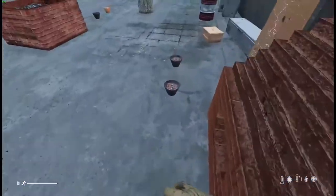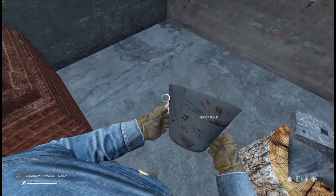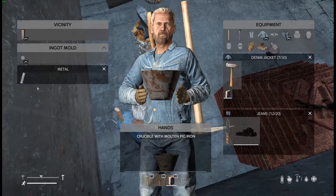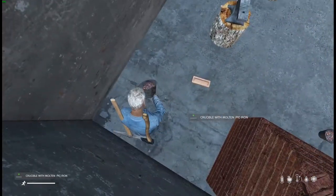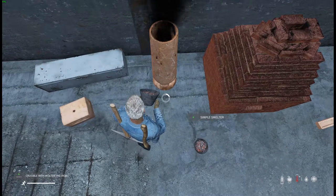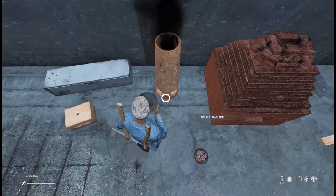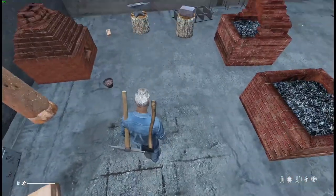You can also cast metal into ingot molds, bar molds, or nugget molds. The temperature required to cast metal ingots, bars, or nuggets is up to your server. Here I have an ingot mold with a cast iron ingot ready to take out. Getting close to smelters will cause a flashing red temperature warning that will hurt your health, so be aware of that. You can pour metal back in to get an empty crucible again.